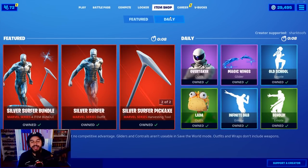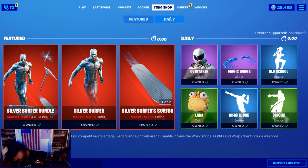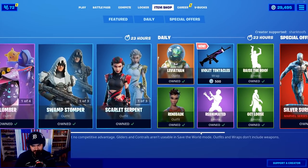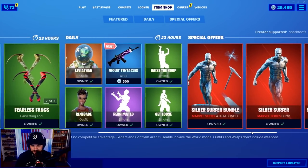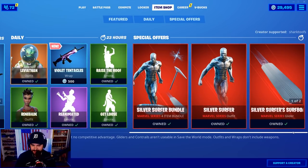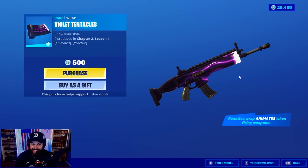It's August 30th 2020 — what's in the shop today? I see a wrap! I thought Silver Surfer was supposed to have a wrap too, but I don't think that came out. The Violet Tentacles reactive wrap — it animates when firing weapons.